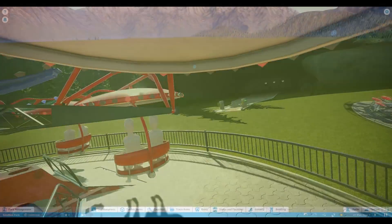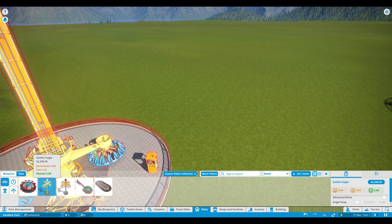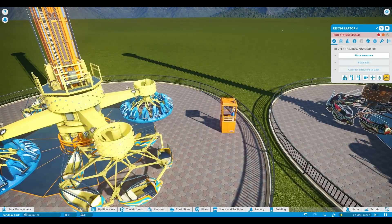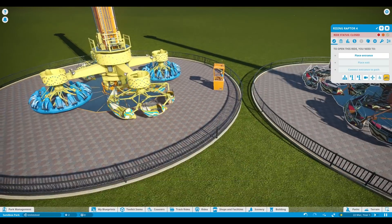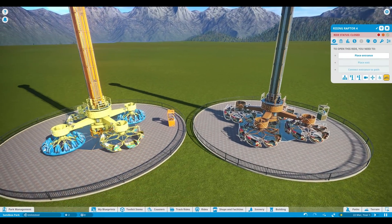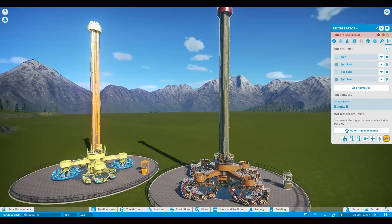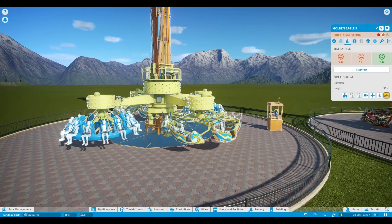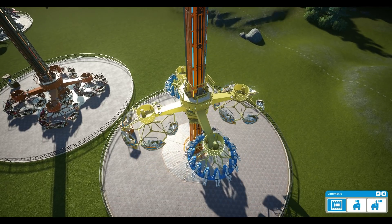Now we go to two rides that are pretty much the same — there's one ride with a different variation of a skin. We have the Golden Eagle and we have the Rising Raptor. As you can see, the difference is the seats — these are similar to this ride but the seats are a little bit different. As far as I can tell these are pretty much the same rides. Let's go for this one with the different seats and ride it — let's go cinematic this time.